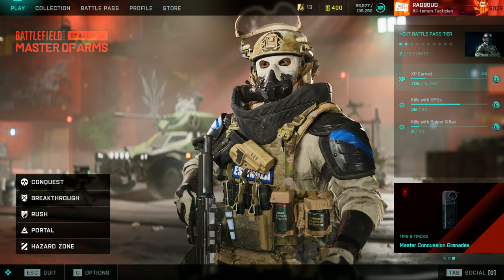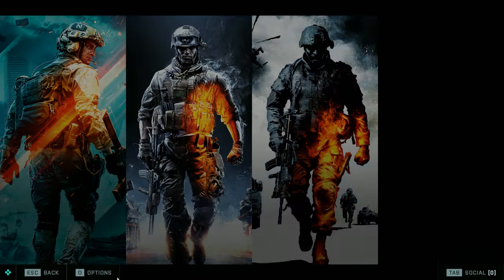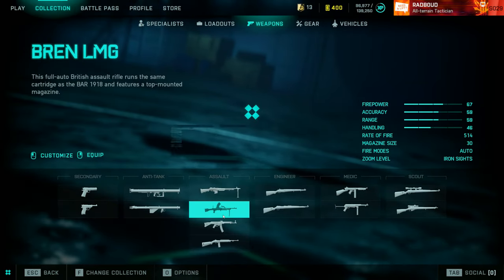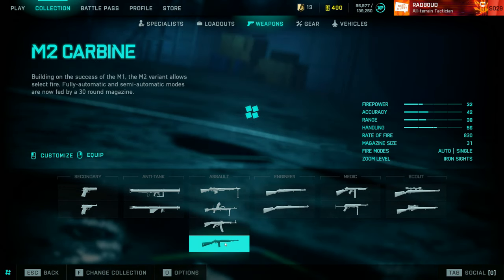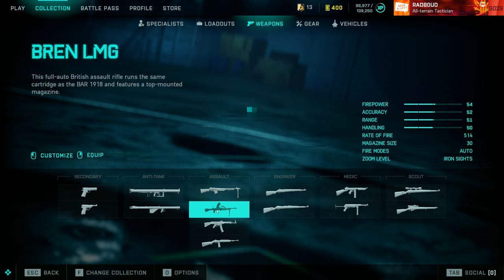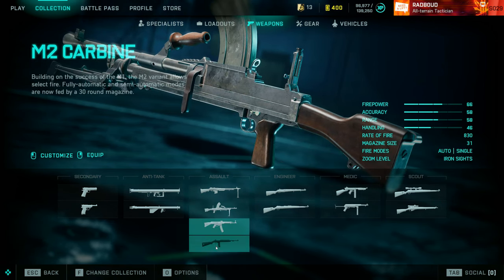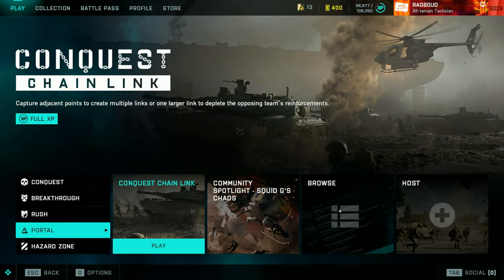Hello there. I have a quick video on how to unlock the BREN machine gun, which is in the Battlefield 1942 portal collection. To unlock this weapon you need 50 kills with the M2 Carbine and also 10 roadkills. For the kills with the M2 Carbine, go to portal.